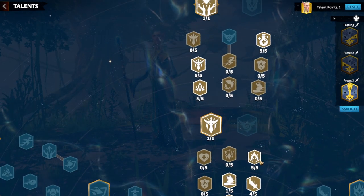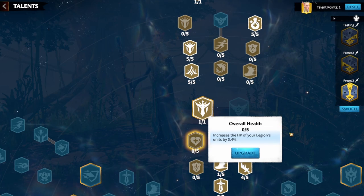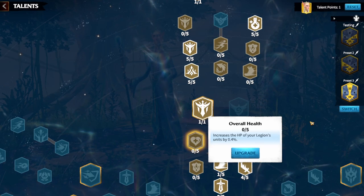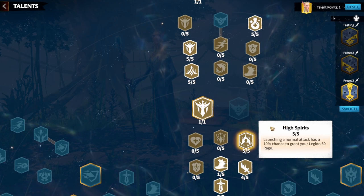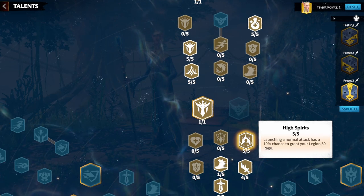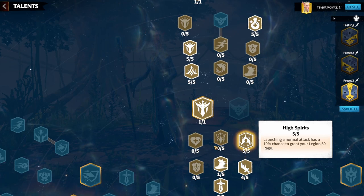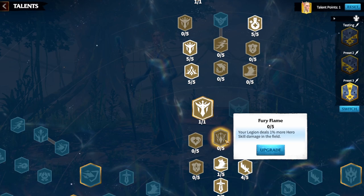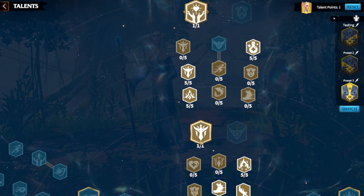In the second area of the PvP tree, you can increase health by 2% — powerful in PvP since more health means more damage absorbed and more damage output. Alternatively, double up on rage generation via High Spirits, since this section of the PvP tree doesn't have much rage generation. In the early game I'd recommend High Spirits, then reset later to Overall Health. You can also take Fury or Flame for a 5% skill damage increase.